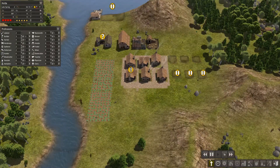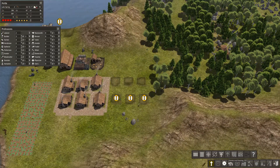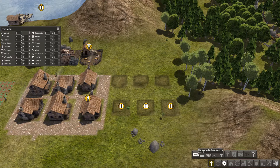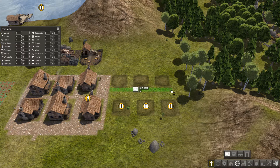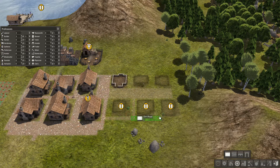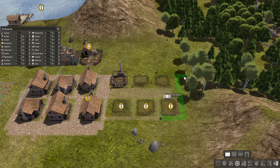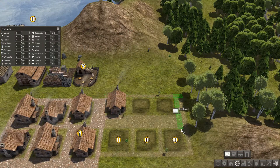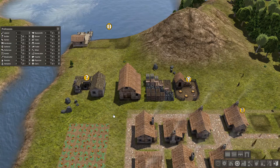Where shall we put the school? We could do another field here perhaps. Let's get some roads in. Let's put some of these paths in here. As I say, this part doesn't have to be the tidiest — just when we start building the stone houses that's probably when we'll need it tidy.